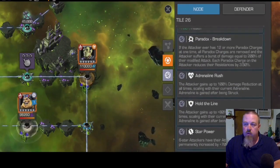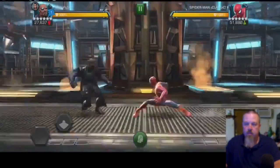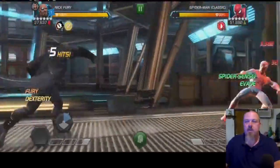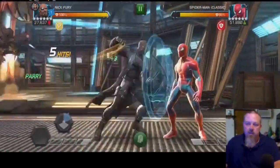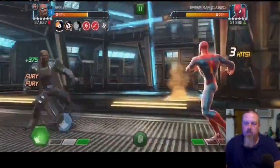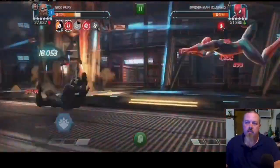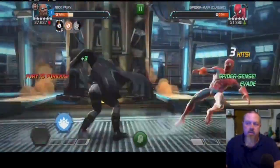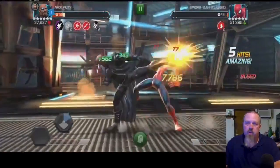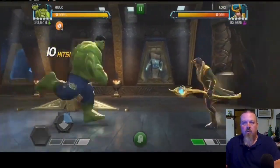Right off the bat we are facing OG Spider-Man, and we brought in Nick Fury for that fight. With Nick Fury having class advantage, we get all the possible benefits. It's a fairly straightforward fight even though OG Spider-Man recently got a buff. We're just going to build up as many bleed charges as we can and let him take himself out. We used the Valkyrie Relic to get him stunned one more time and moved on.